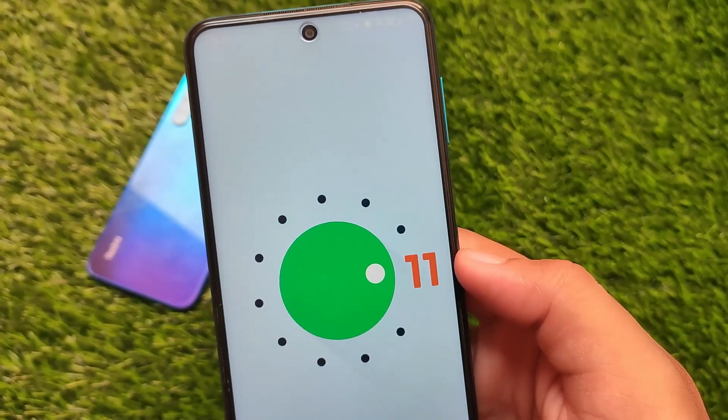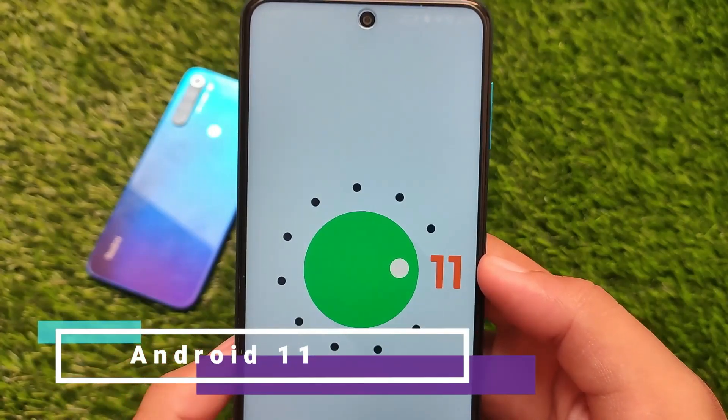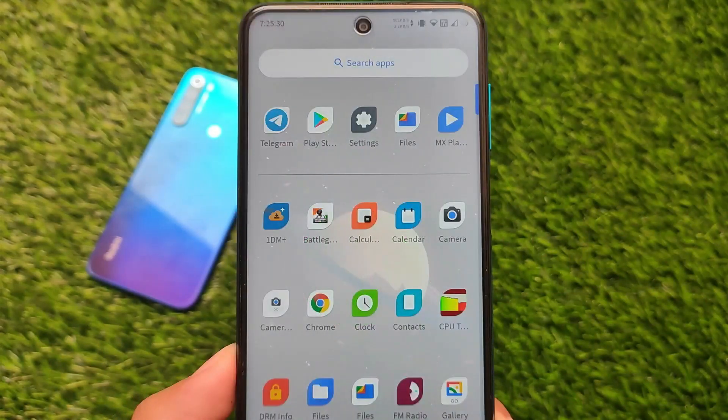This build is Octavius v2.9 and it's based on Android version 11. This is the latest unofficial build — the official build had some different things, but yes, this is the unofficial version.